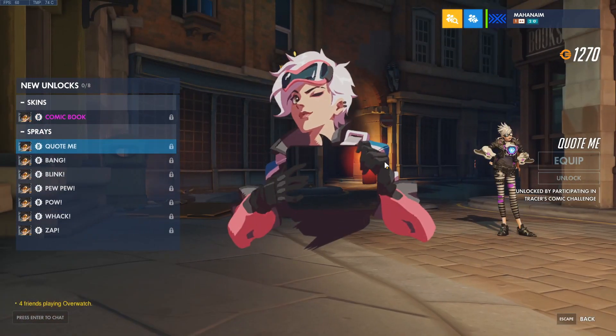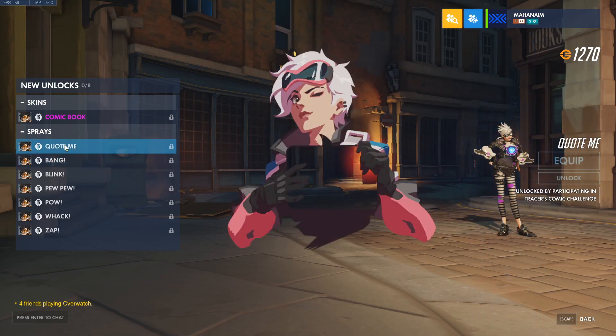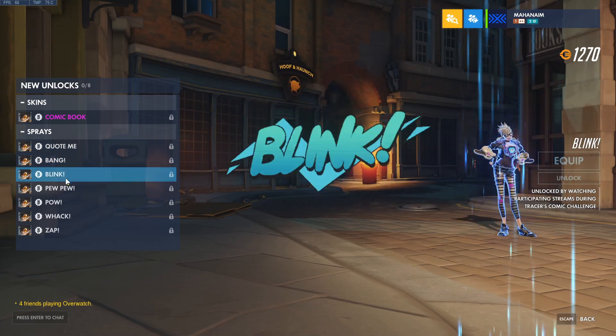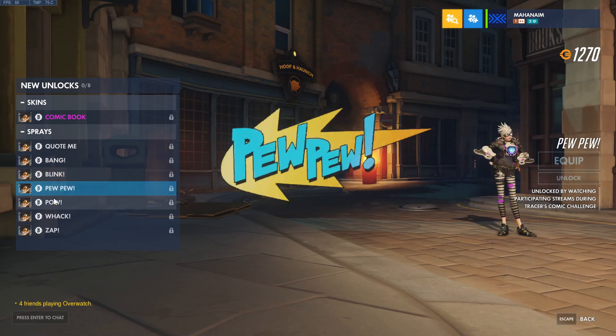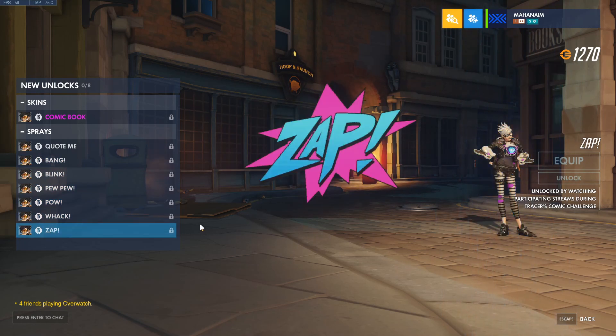Here's the spray that we get — it's a quote-me spray. It basically has an empty space right there that you can put something in, which is pretty cool. Then we get the streamer sprays. You get these by watching a bunch of selected streamers. These are interesting sprays because Tracer will say the voice line whenever they're used: bang, blink, pew pew, pal, whack, and zap. Pretty cool, I do like it.